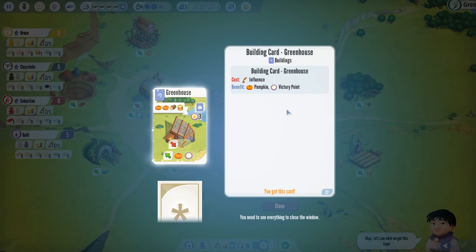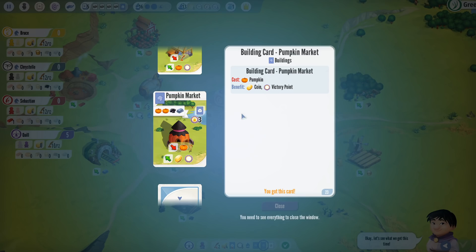I'm going to get four cards. One of them is a new rule. The first card everyone opens has exactly two buildings and one persona. My new cards: I have a Greenhouse — to build it I need two pumpkins, one wood, and one grain. Once built, anyone can place a worker on it by paying one influence to get one pumpkin and a victory point. My second building is a Pumpkin Market — costs two pumpkins, one coal, and one steel to build. Using it requires paying a pumpkin, but you get a coin and a victory point.